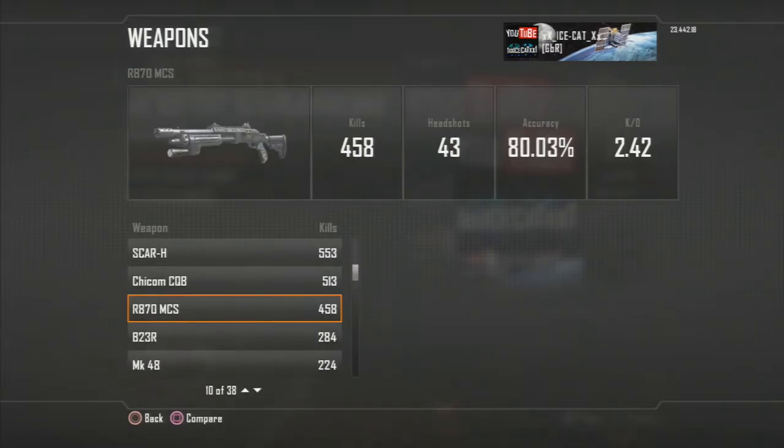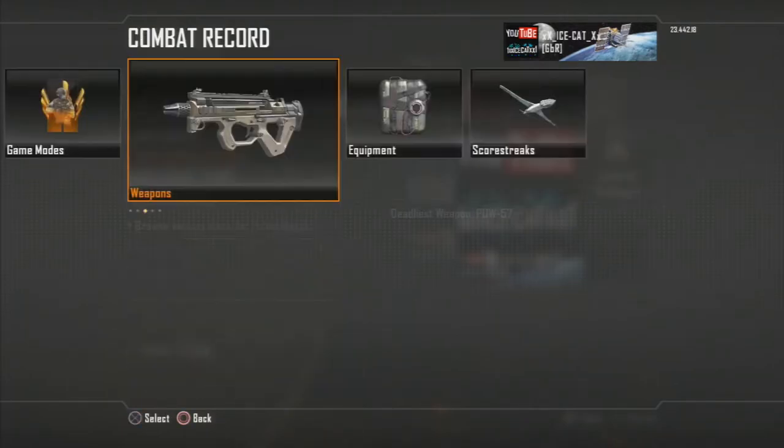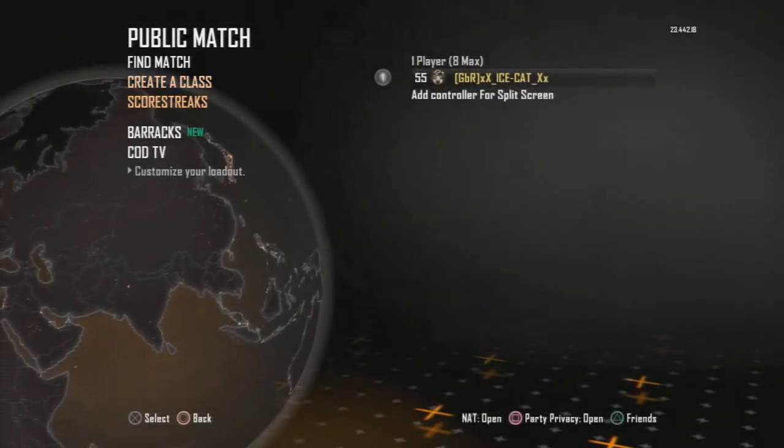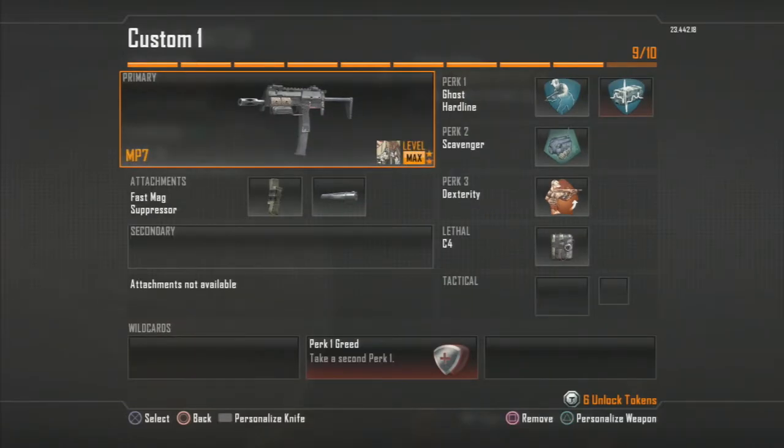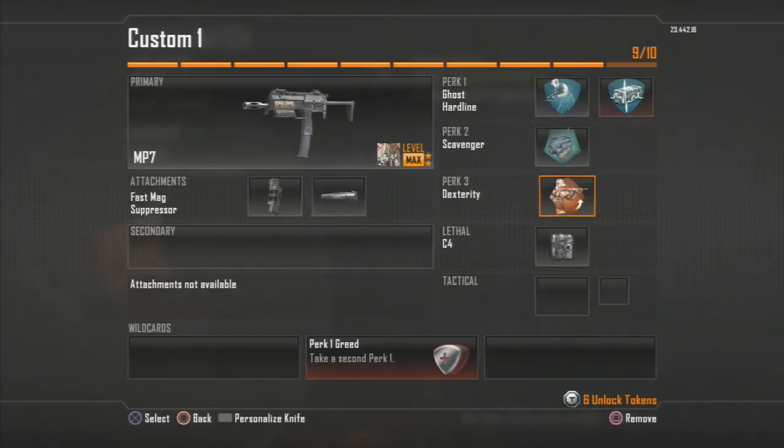The M8A1 is probably my favorite gun in the game, but we'll get to that later. So here are some of my create-a-class setups. First class today we have the MP7 with Fast Mag and Silencer — a really good gun that returns from MW3. It's not quite as good as MW3, where the MP7 was the best gun in the game. For perks I have Ghost, Hardline, Scavenger, Dexterity, and C4 for lethal.